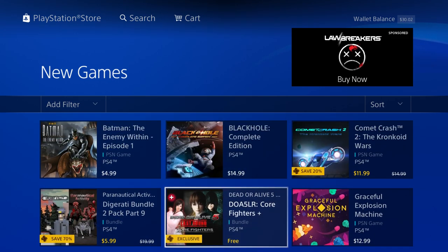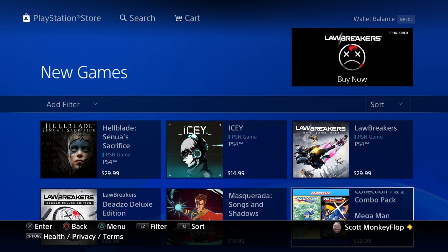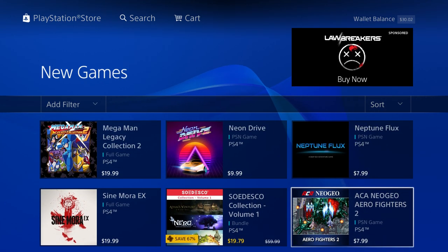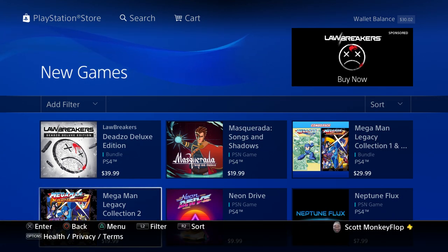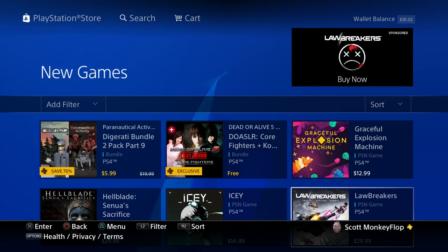Are you guys playing Hellblade or jumping into Lawbreakers? A lot of people have been playing through that one. We also get the Mega Man Legacy Collection — you get one and two for $30, or just Collection 2 for $20, which is still pretty cool. Neo Drive is also there. There are some pretty decent games this week. If I had the money right now I would get Mega Man Legacy Collection 2, Hellblade, and Lawbreakers — even though I have a feeling I'd play Lawbreakers for maybe a couple of days before putting it aside.